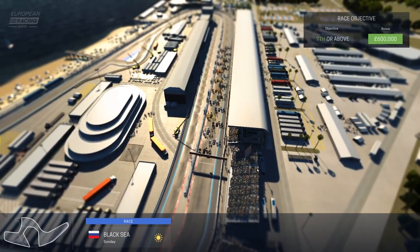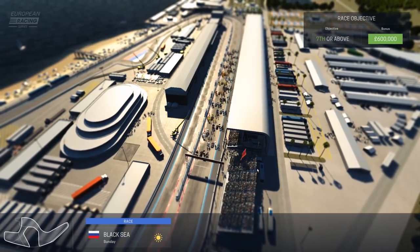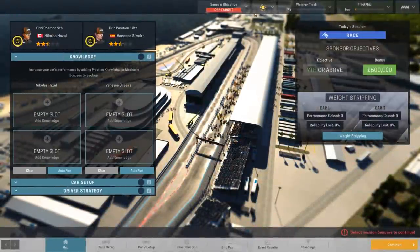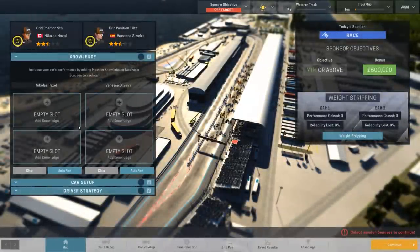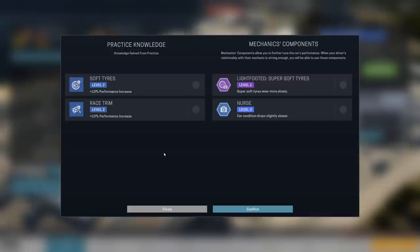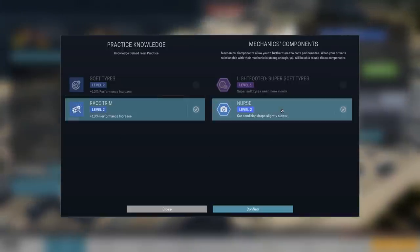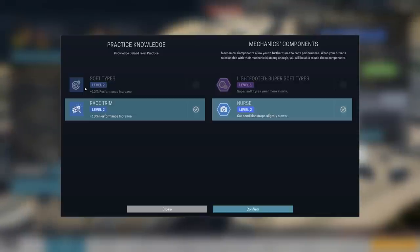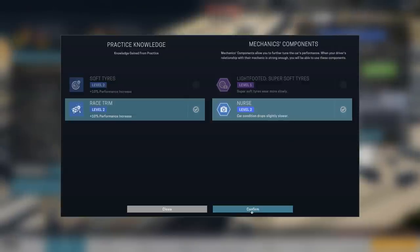It's race day and the sun's out. Now, I'm expecting rain. Everything that I've heard so far is that rain is going to be one of the prevalent things we're going to be talking about during the race. Let's have a look and see what we're due here. Well, apparently it's going to be sunny. Don't believe that for a second. We will go with the race trim and nurse as ever for Nicholas. I could go with the soft tyres, but I'm not going to. Race trim is more of a catch-all. Nurse has proved to be jolly useful so far this season.